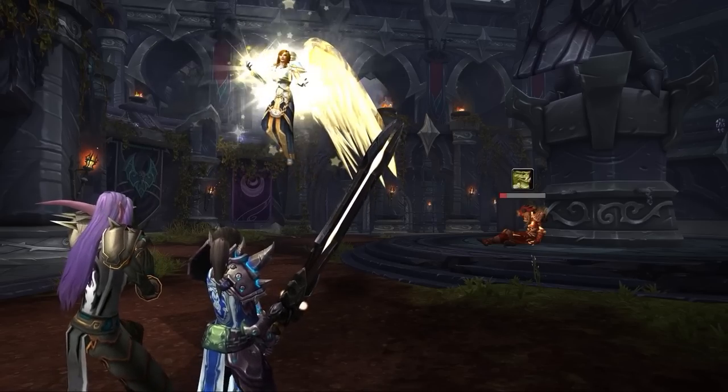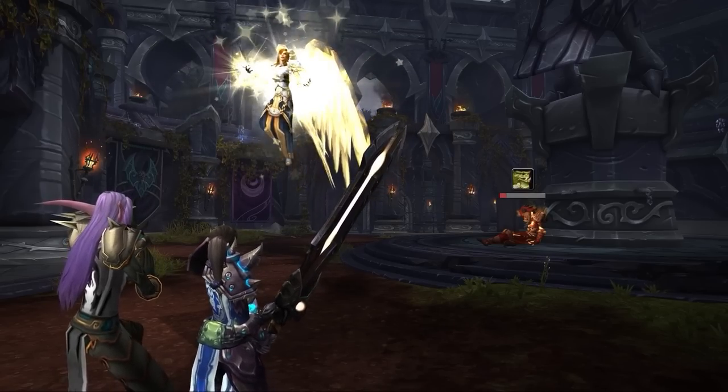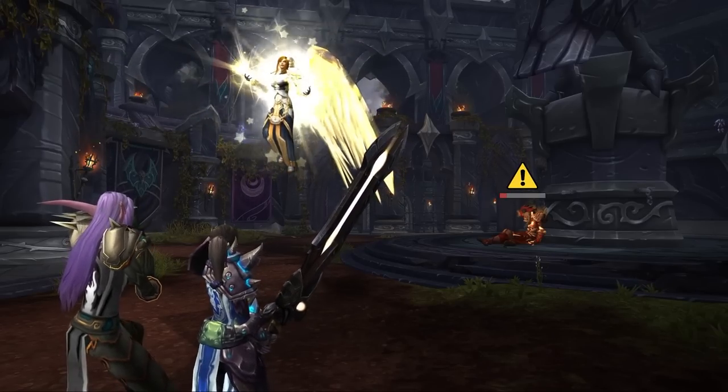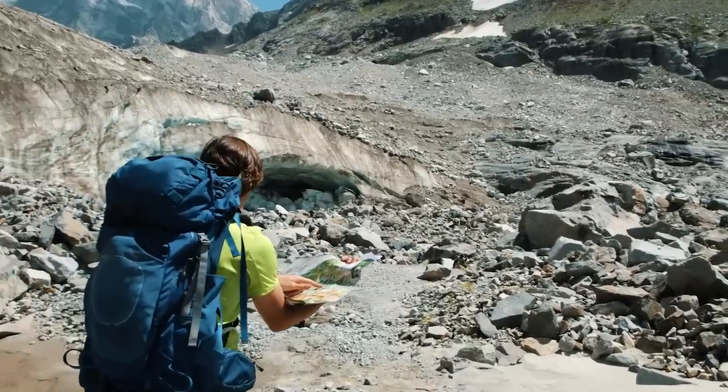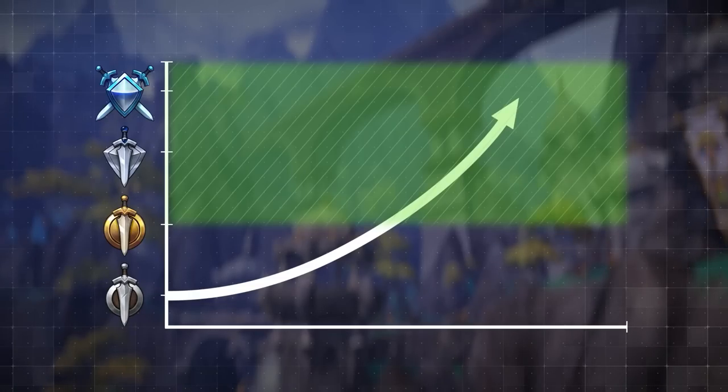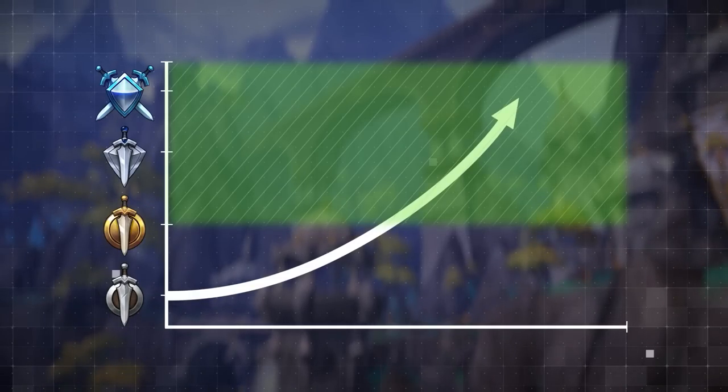Your initial target may not be the person to attack the entire game. At any point, they might become unattackable due to positioning, or have a major defensive active, or potentially someone else could become way more vulnerable. The initial target selection is meant to give your team direction, but if you really want to climb rating, you'll need to know when to swap.